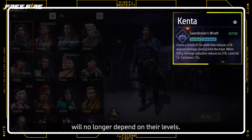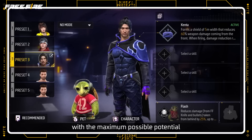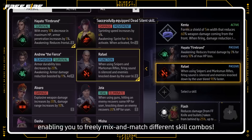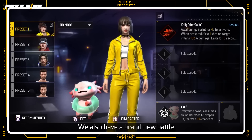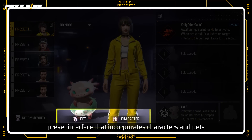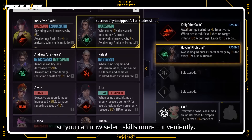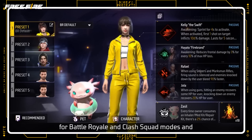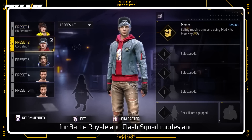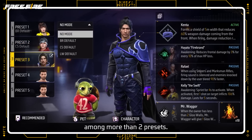Characters and pets will no longer depend on their levels. This means that they all unlock with the maximum possible potential, enabling you to freely mix and match different skill combos. We also have a brand new battle preset interface that incorporates characters and pets, so you can now select skills more conveniently. This new system also supports designating presets for battle royale and clash squad modes, and for those who love diversity, you can now configure and switch among more than two presets.